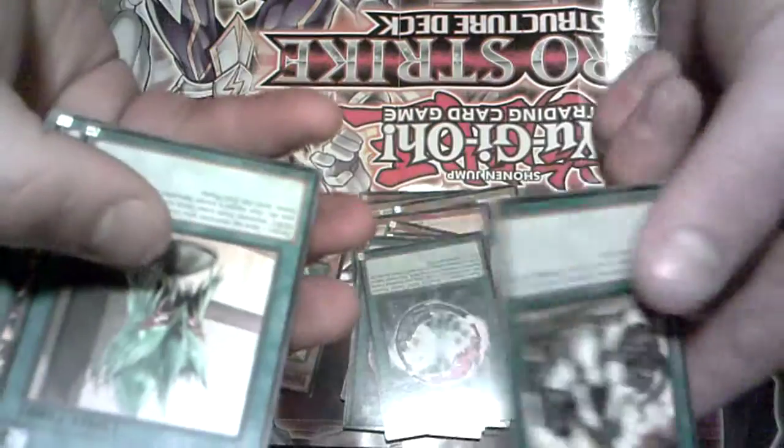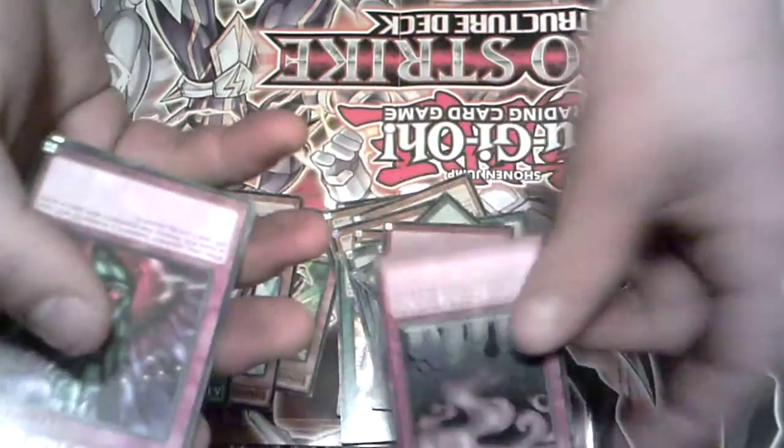The Hero Lives — and then you got a bunch of E-HERO and a bunch of other hero cards. Polymerization was an amazing reprint. Carthansa was okay. And then you get Boundless and Compulse — amazing staples.